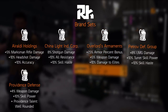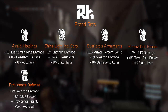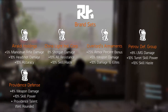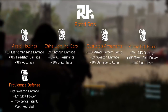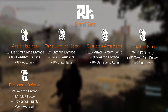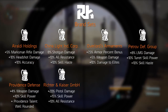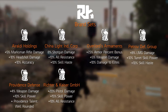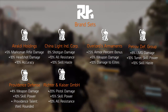The Providence Defense set is definitely a DPS set for people looking to spec into critical hit chance. It increases your weapon damage and skill power, and it rewards you with the Well-Rounded talent — this talent increases your critical hit chance for six seconds when completing a cover-to-cover move. Perhaps a more shield-oriented tank build could be the Richter and Kaiser GmbH set. It comes with increased pistol damage, skill power, and all resistance — because, yeah, you simply can't beat some good old German engineering.